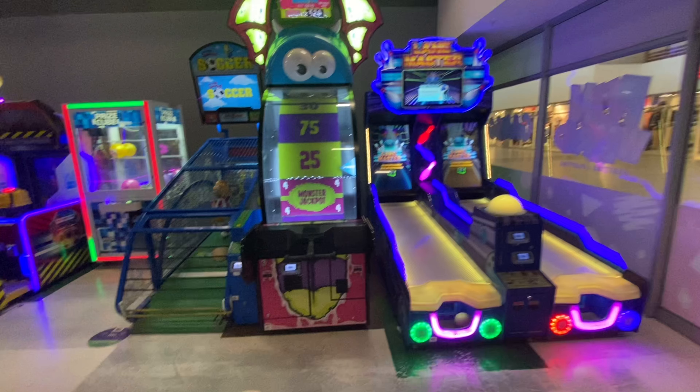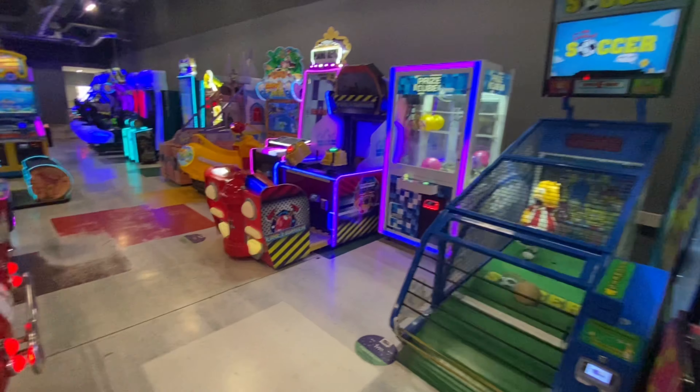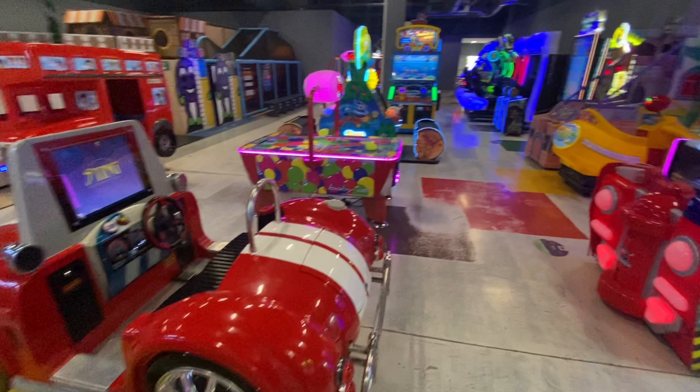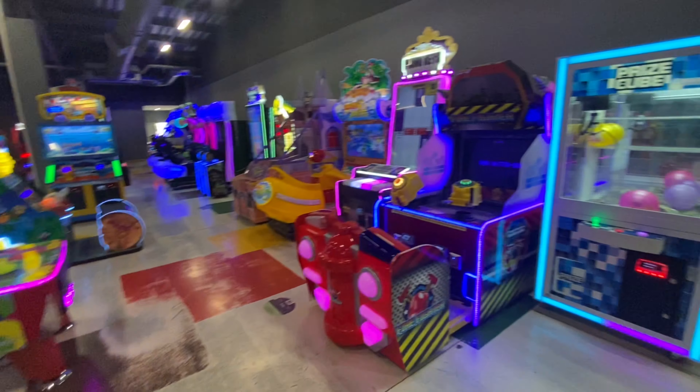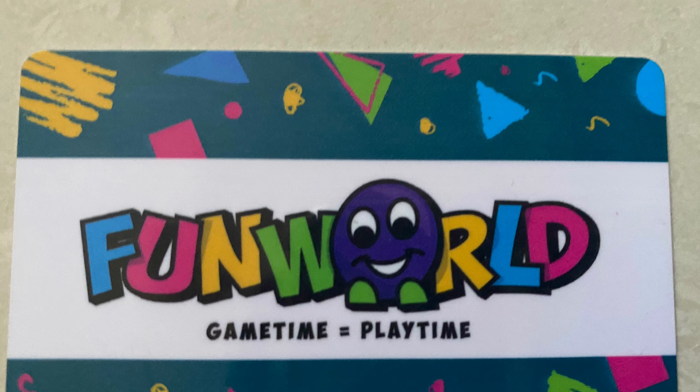All these games have little small screens where you place the card, which I'll explain in a minute. Then this car on the left — the child sits in it. The car moves a bit but they're mostly driving on the screen, so the car itself doesn't move. So you get this card — I'll mention the price — and then you scan it on the small screens to play the games.